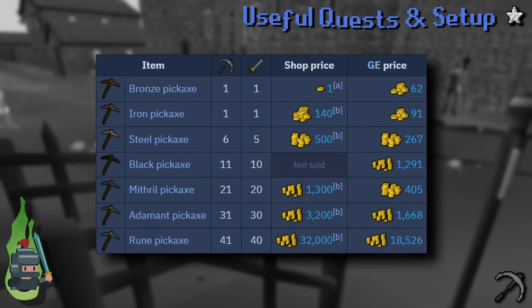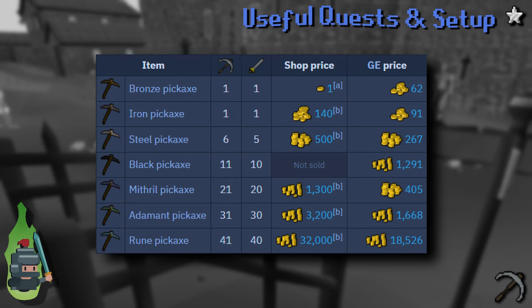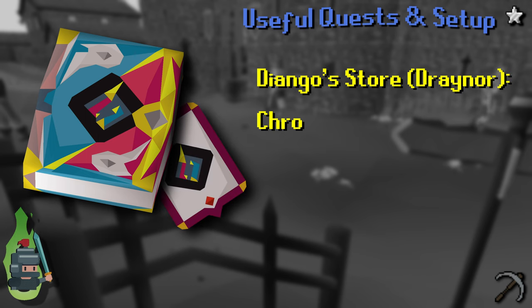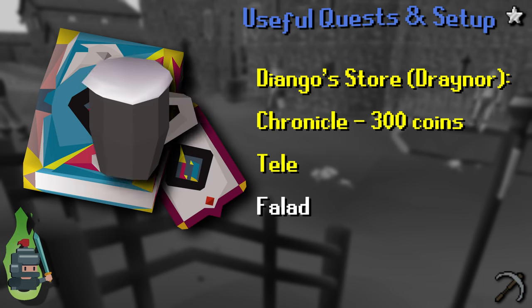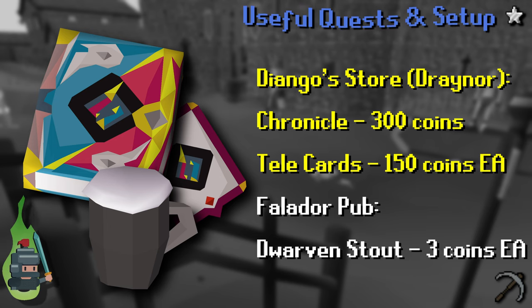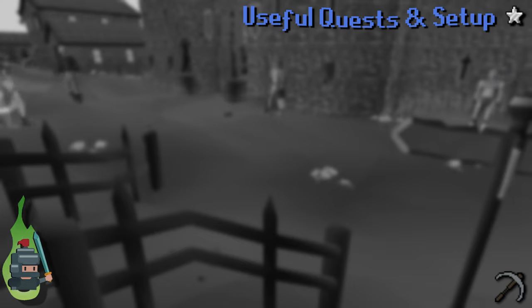You'll need the full set of pickaxes starting with steel all the way up to rune. Those with access to the GE can simply buy all the picks there, while those without can buy them — excluding the black pickaxe — from the Dwarven Mine. The Chronicle with a good number of teleports may also help, and Dwarven Stout can be utilized for its plus-one bonus to mining and smithing.